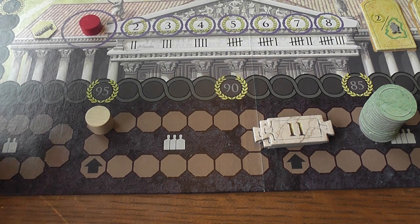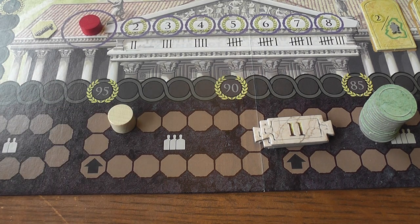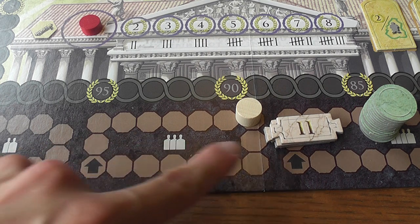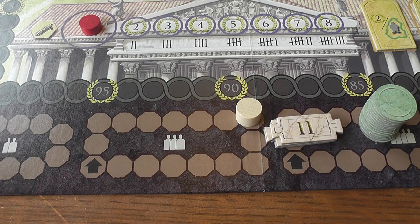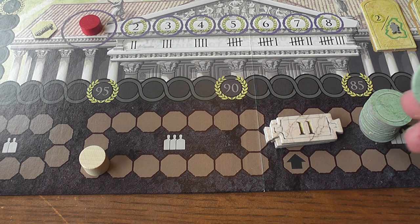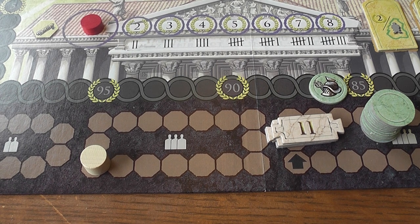For example, next turn my opponent moves a single cylinder, and then the following player moves five. So this pawn will keep going around this track — and there are different tracks for different player counts. Each time the pawn reaches the starting point, you draw a tile from this pile, reveal it face up, and that tile indicates the type of resource that the people of Rome are demanding from their leaders. That is a resource players must try to collect during the present quarter, because at the end of the quarter they will need to present it, or they lose victory points.